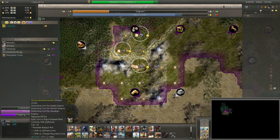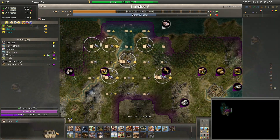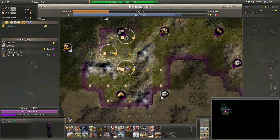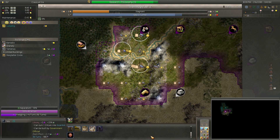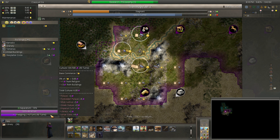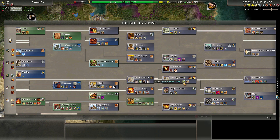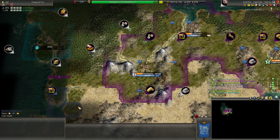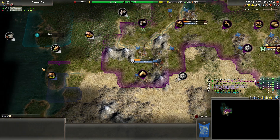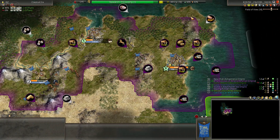We want our culture here to be higher — this was somewhat of a careless decision. I'll build that second spy here since we already have quite a few hammers into this, then let's build a library to speed up getting this limestone. Like I said in the last video, I think it's going to coincide pretty closely to the tech that makes it useful. We're also going to have more border pressure here with the Chinese and the Inca encroaching. This city is going to clash borders with me relatively soon.